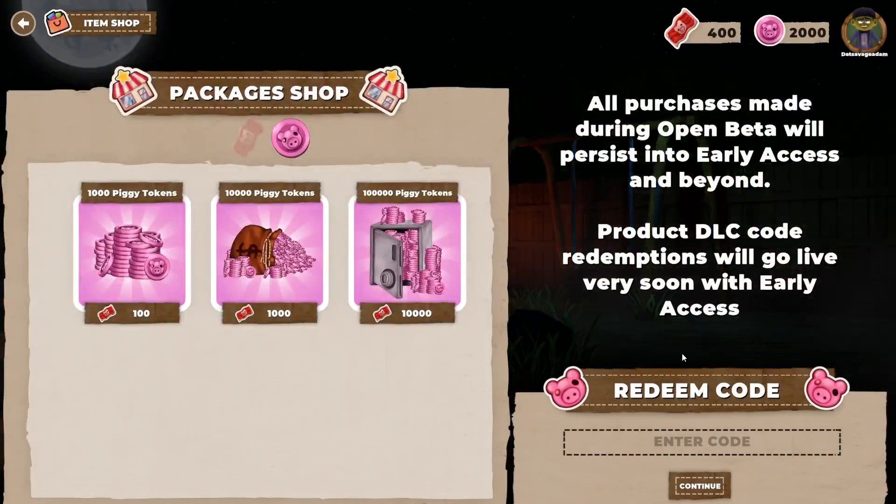You want to click Packages right here, then you want to enter the code, which is Open Beta — Open Beta 2021. Oh wait, I misspelled that.